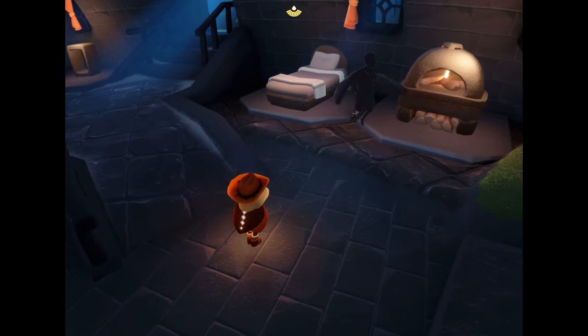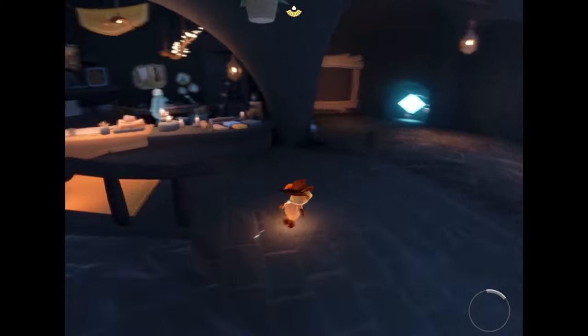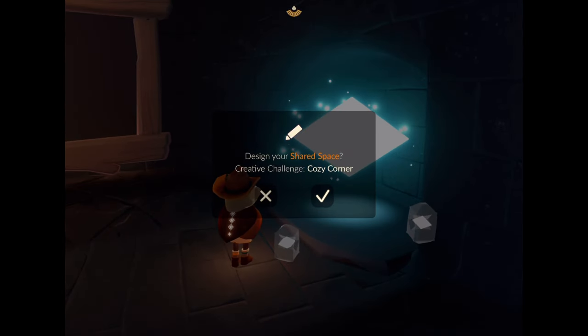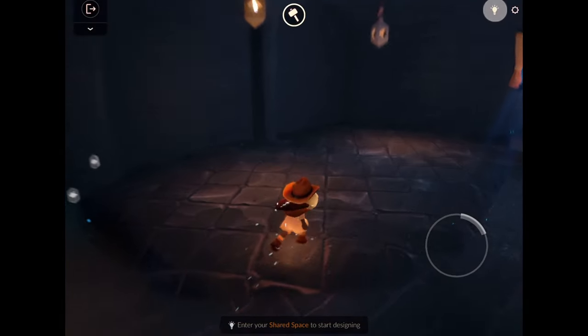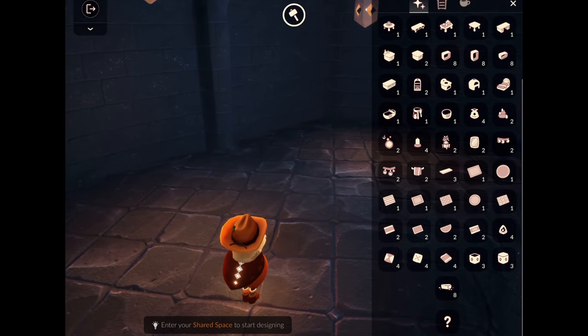There are a ton of different variants of furniture — different ovens, different sinks, different shelves, different stools, tables, rugs. I would wait and see which one you might want to get before you actually buy them, because they are a big chunk of your currency. What if you get something that you might regret?